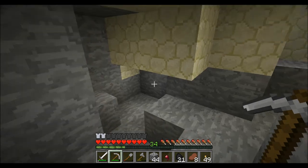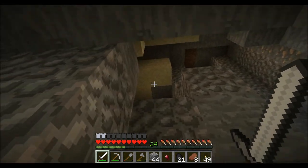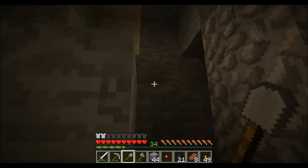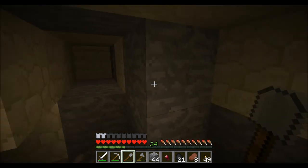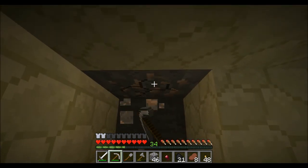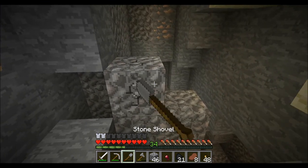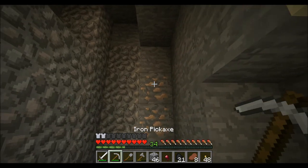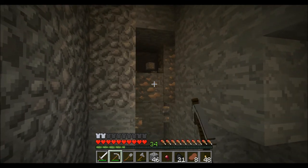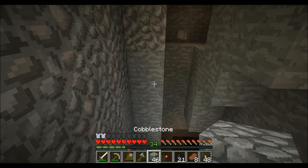I'm going to hold off on really finishing up my main base area until I get a better handle on what I want to do with it and how I can incorporate the natural flair of this island into my designs. Since I'm on an island with mostly spruce trees, I'm going to make most of the structures out of wood. I'm sure there are a lot of cool ideas I can come up with for different designs with wood.